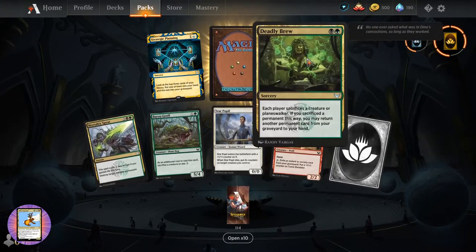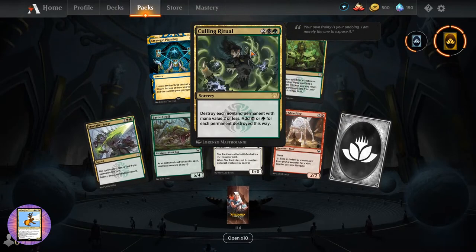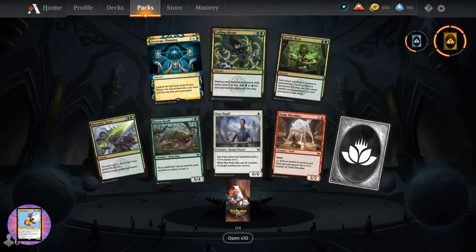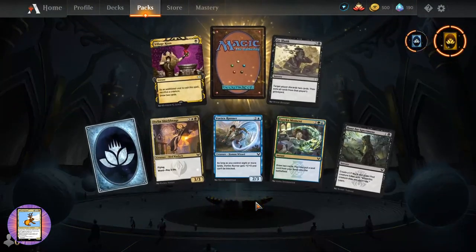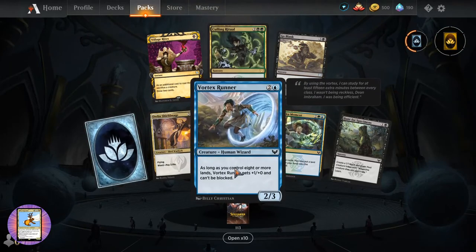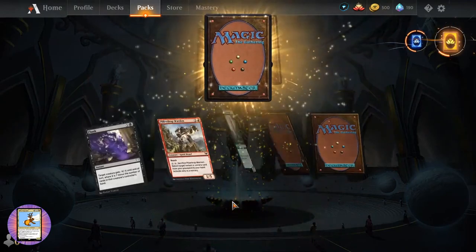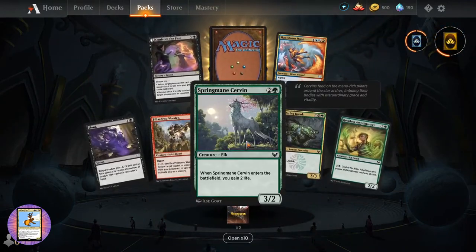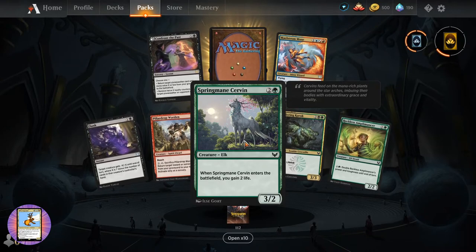Deadly Brew. Culling Ritual - I think we might have seen that one before. Village Rites again - halfway to a playset or maybe a little further along. Spring Mane Servant - Elk. And you need to pair that with Oko, don't you? We've got the Croc.